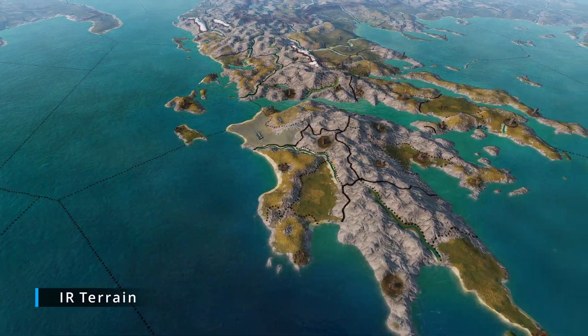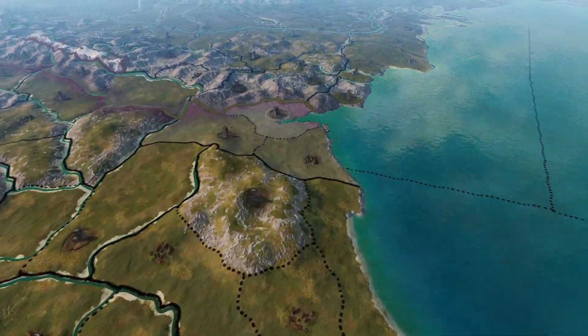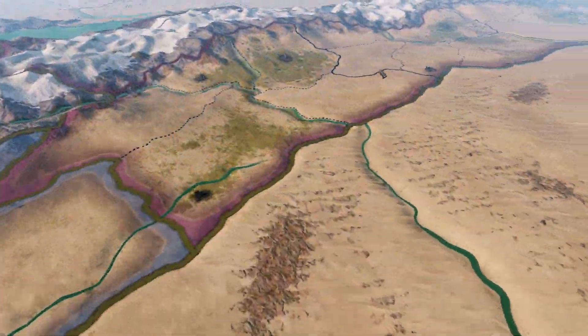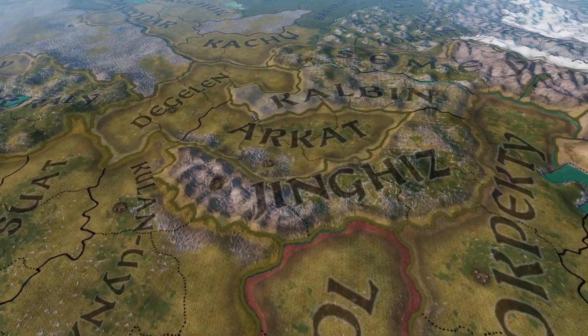Next up we have IR Terrain. The Imperator Rome Terrain map brings over textures from IR and makes the world seem so much more alive with nicer colours and textures all around. The grass looks way better, the sea is a nice blue colour, and even the sand looks like sand. It makes the entire map seem so much more lifelike and is easily one of my favourite mods of all time.